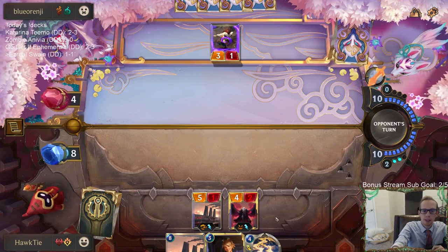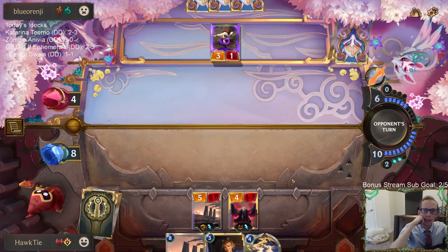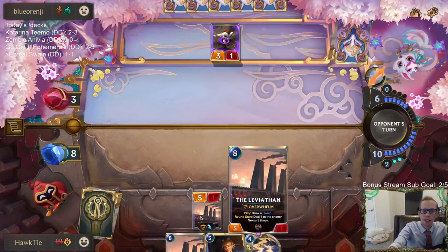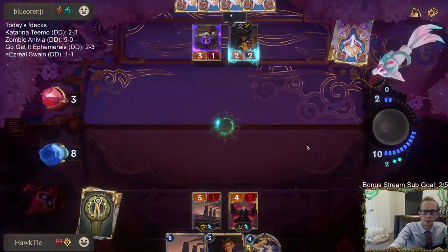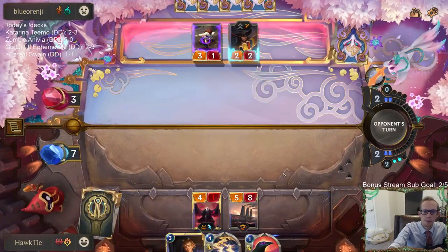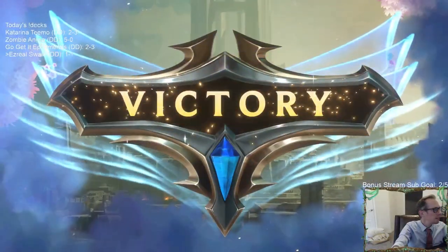I think we're looking good. We're going to draw some more Puff Caps. Now they've got to kill Leviathan and this other Leviathan I'm going to play. That kills that Leviathan, but now there are too many and they've got to kill this Leviathan too. GGs! Our deck's definitely better when we draw Leviathan. That card is a real deal.